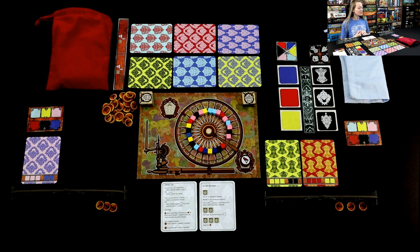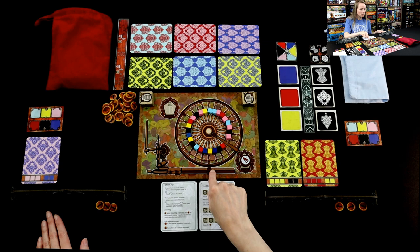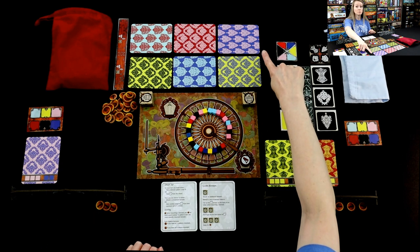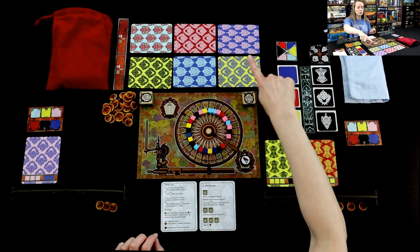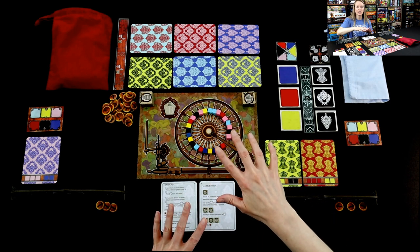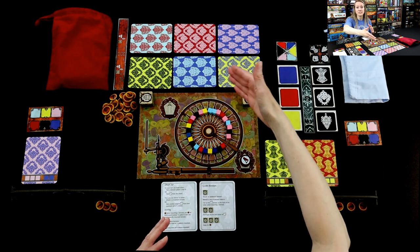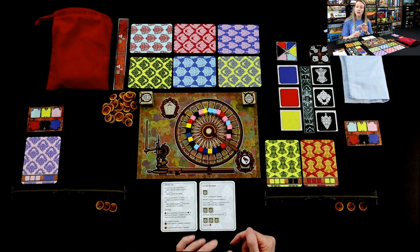Lewis hasn't gone yet, he doesn't have any, so I can't steal from him. And I can't complete a damask because I haven't put any cubes out there yet. So my optional turns at the very beginning of the game are pretty limited. I simply took one of the damasks in preparation to add silk cubes to it, which I think is a really great engine starter. You're going to notice that there's a lot of timing needed to plan everything out. It's Lewis's turn now — he's got pink and dark blue, he might actually try something with the wheel because he sees dark blue and pink that matches his damasks, and it's in fashion this season.